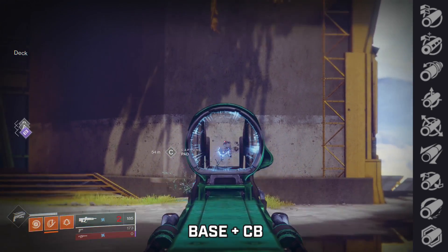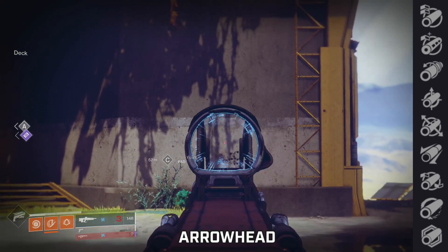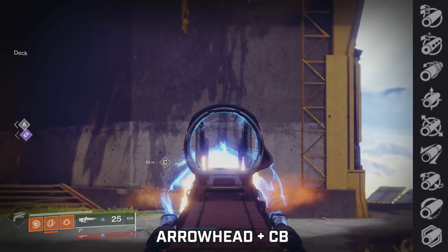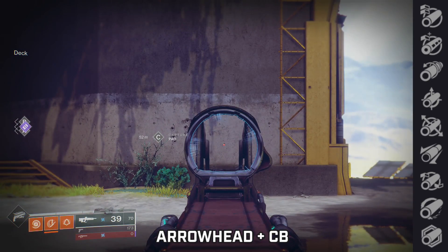Let's talk about Arrowhead Break — it changes the recoil direction and gives a bump to handling. When you add this, it starts pulling to the left, but it's a tad bit straighter, though it still starts pulling. If you have Arrowhead Break, add on the counterbalance mod — it jumps a little, but it's way more vertical. This is pretty much where you want to be. And remember, all this happens on a smaller scale with mouse and keyboard.